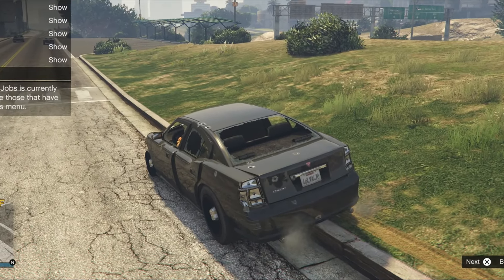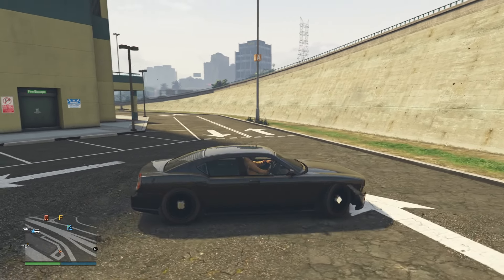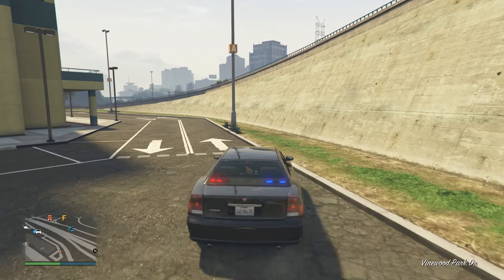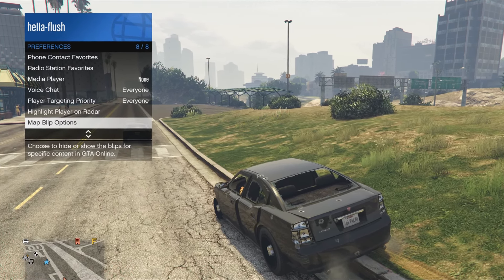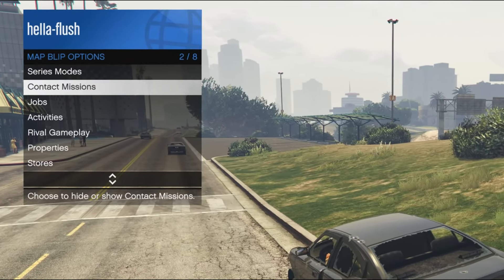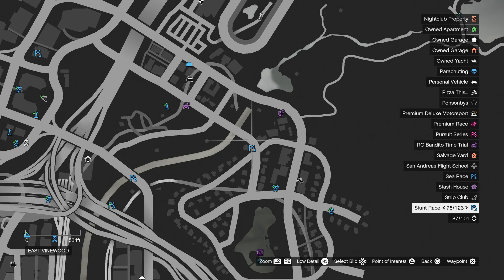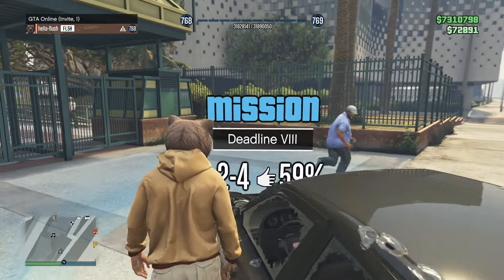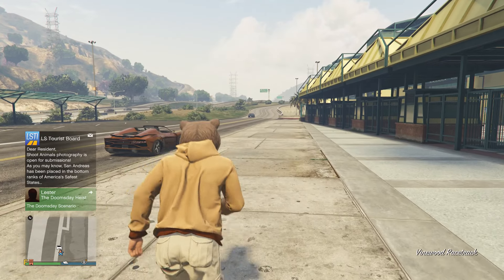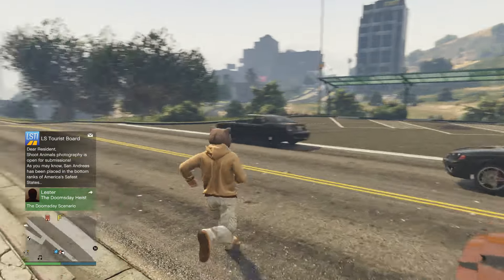Say you have a pedestrian vehicle or a car you want to repair in free mode but normally can't — like a police car with bullet holes you can't take to LSC. Here's one way to repair it. Go to the interaction menu, go to preferences, and press map blip options. Make sure your jobs are set to show. Get your vehicle and park it halfway inside a job blip, then press right on the D-pad to start the mission. Back out quickly before someone starts it. The vehicle will disappear but spawn nearby, cleanly repaired as if it was never damaged.